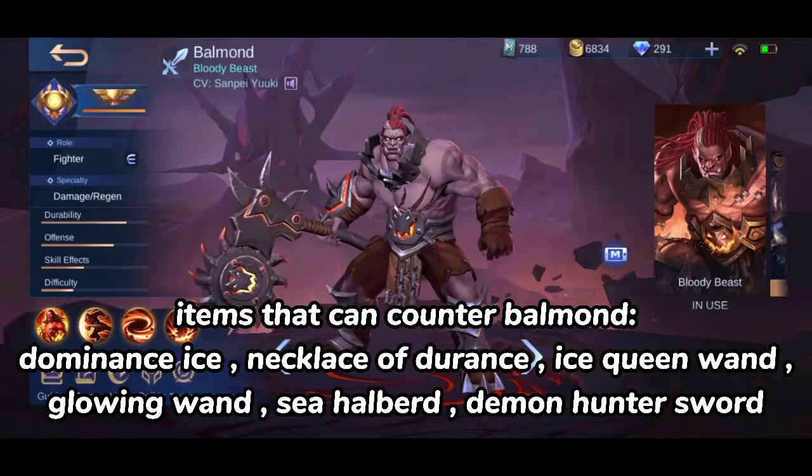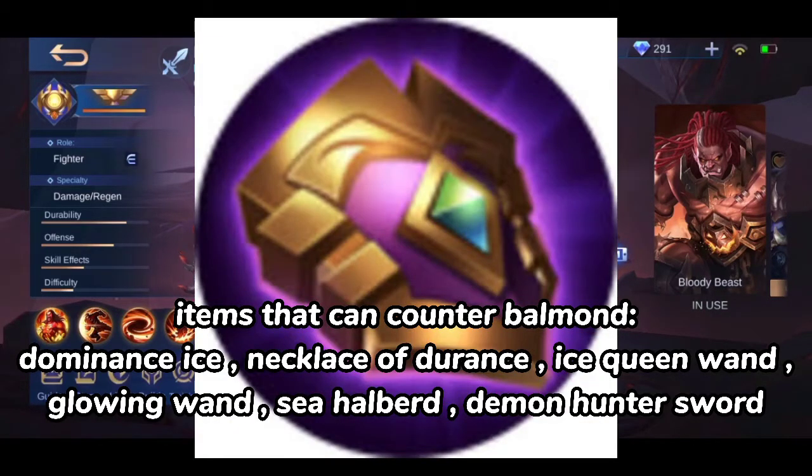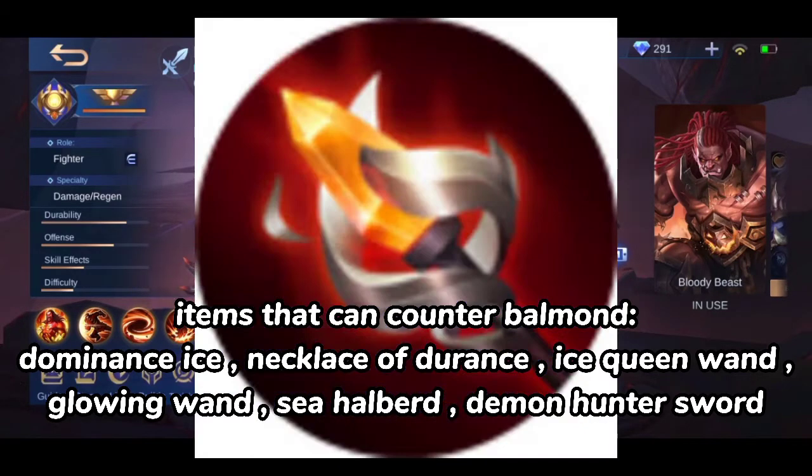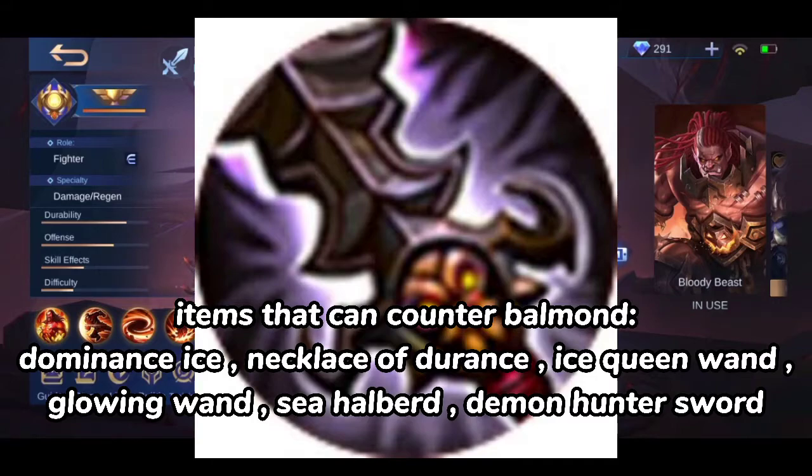Items that can counter Balmond: Dominance Ice, Necklace of Durance, Ice Queen Wand, Glowing Wand, Sea Halberd, Demon Hunter Sword.